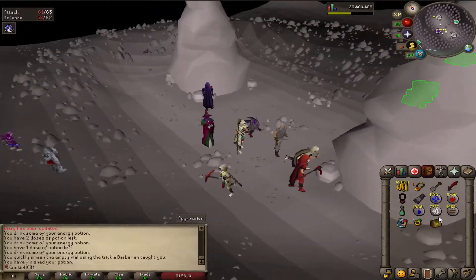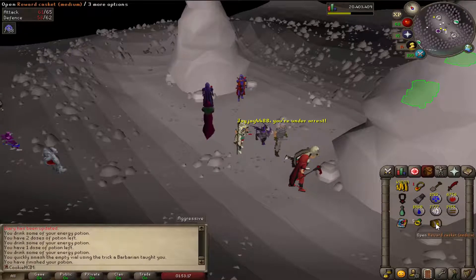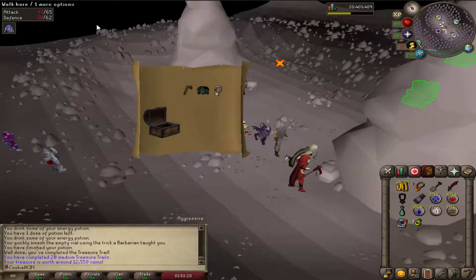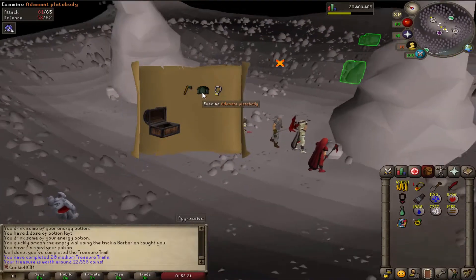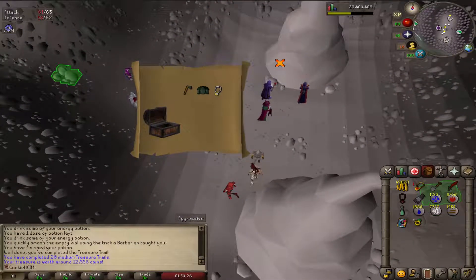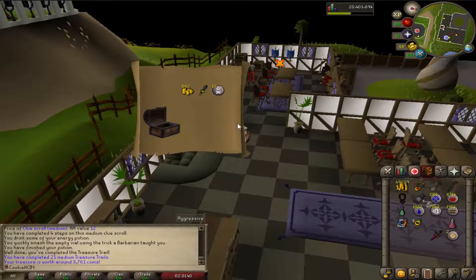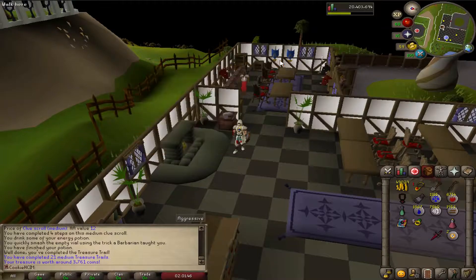We'll see what we get in this casket. I'm not expecting Ranger Boots but could be nice. There's that amulet of power and a little bit of greenery — nothing to get excited about. There's 21 caskets I think — I don't know how many caskets I've done. A load of rubbish. Yeah, that's the 21st casket and that is it.